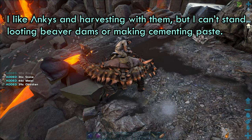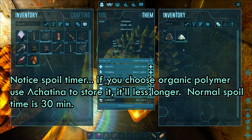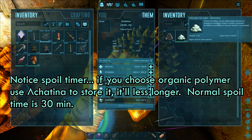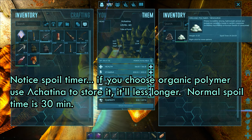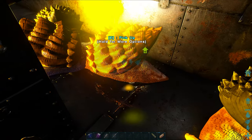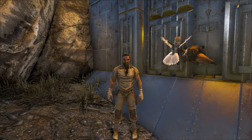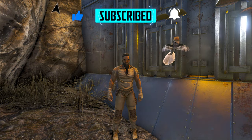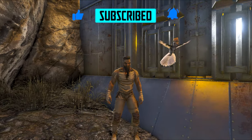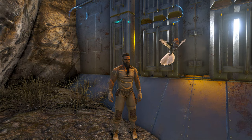This method isn't for everyone — depending on the map, meaning what creatures are available or not, and also how you like to play. I like passively collecting stuff so this works for me. I only have to go out a couple times on the Anky and the paste pretty much just handles itself. How do you like to get your polymer? Leave a comment down below. If you found this video useful, give it a like and subscribe to the channel for more videos like this, and to follow along with my ARK playthrough where I give many helpful tips and tricks on how to play the game. Thanks for watching, and take care.